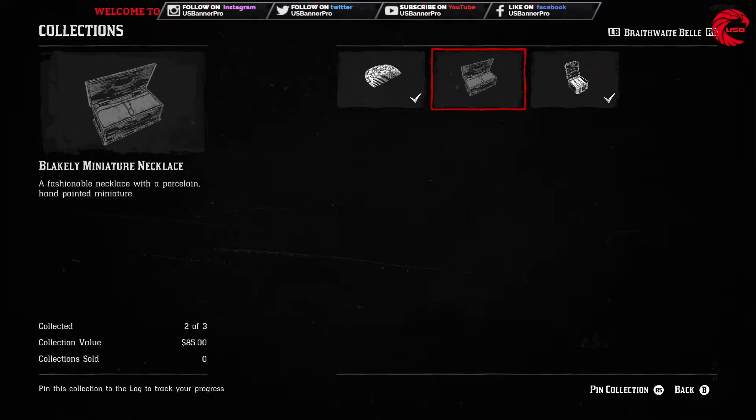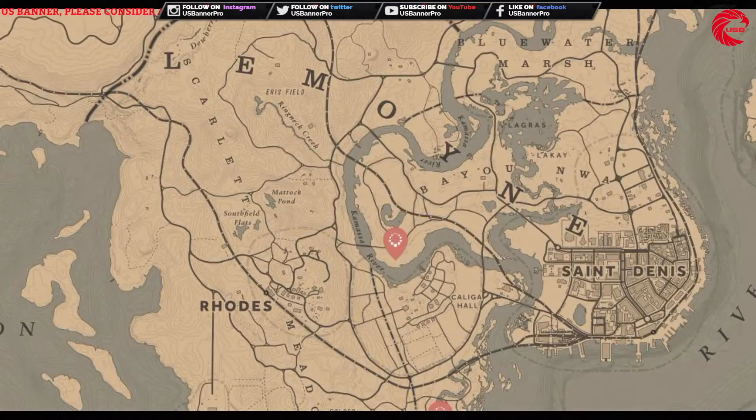For the next item, you have to find the necklace. This is the location for the necklace — you have to go beside Carmody Dell, go over there and collect it. Hopefully you need a metal detector for that; I'm not so sure, but I think you need a metal detector to find that one.